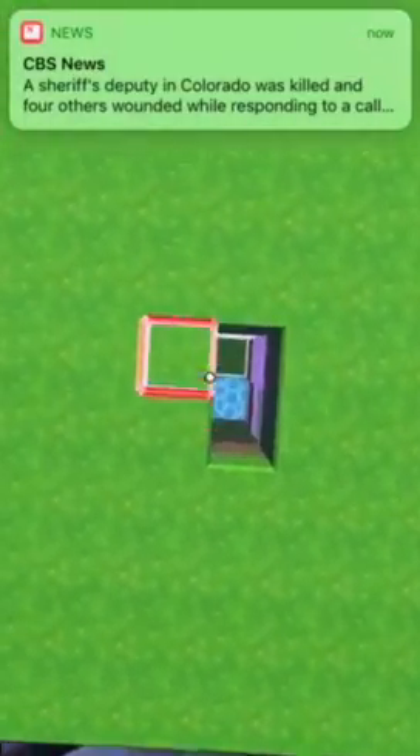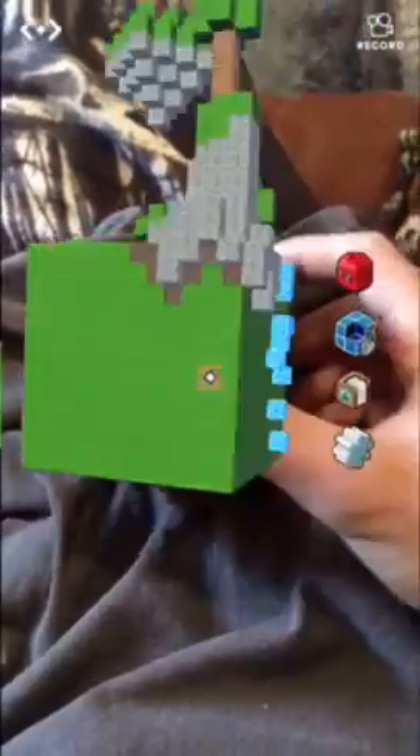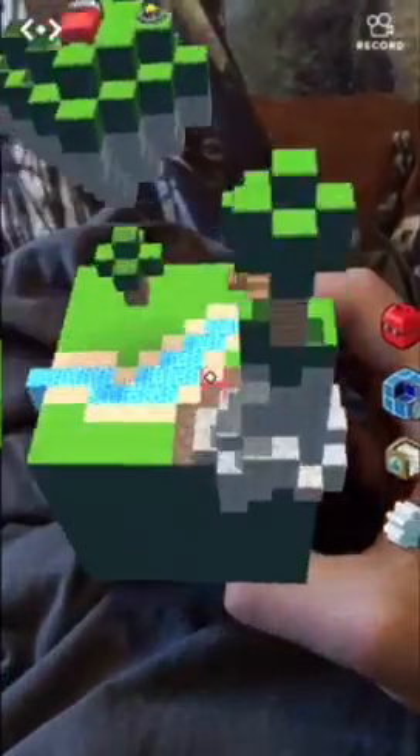There's stuff inside of it like ores, all kinds of stuff. This is a pretty cool thing because you don't really see stuff like this very often. If you don't have one of these Merge Cubes I would recommend getting it — they're squishy. You can see my finger squishing it.